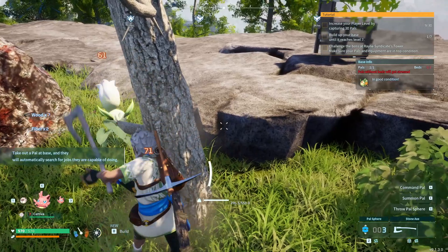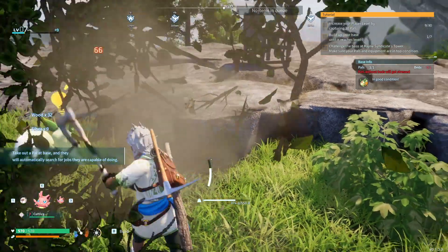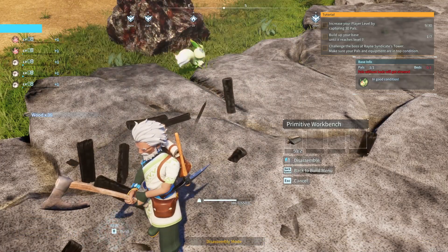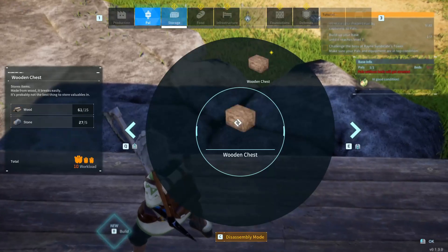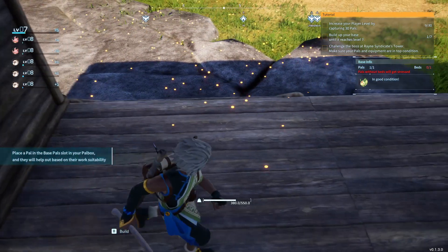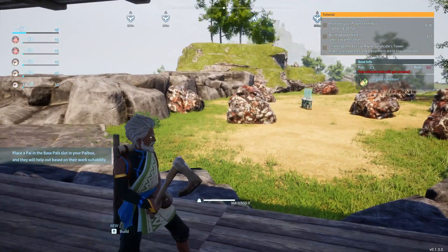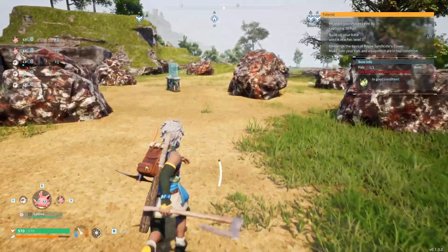Let's pick this back up and come back over here. Then we'll set this down after we put some stairs down — in fact we'll put a couple of stairs down. We need a storage box next.